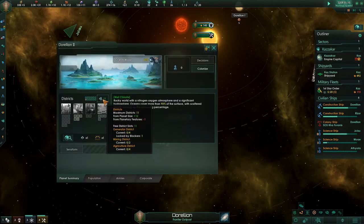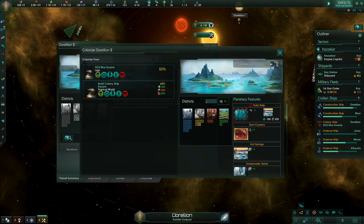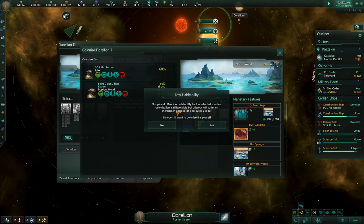The news that we have encountered intelligent alien life for the first time has been received with mixed feelings. This confirms what we had long suspected — we are not alone in the galaxy. Each new alien species represents both an opportunity and a threat. These particular xenos have a level of technology similar to our own, indicating that we achieved space flight at roughly the same time. I like when we achieve things roughly at the same time.